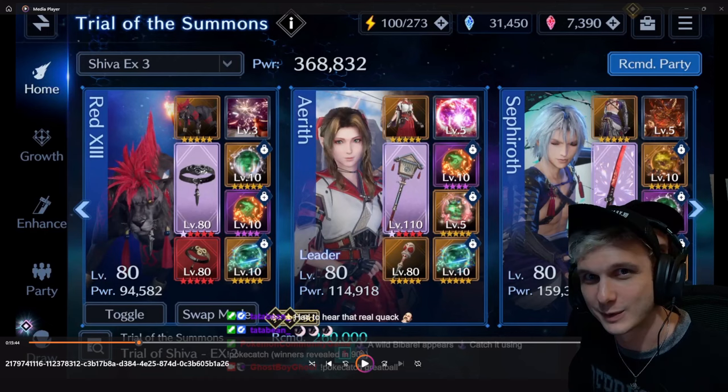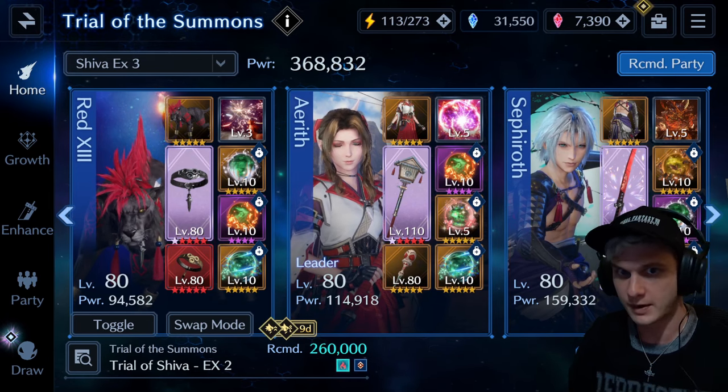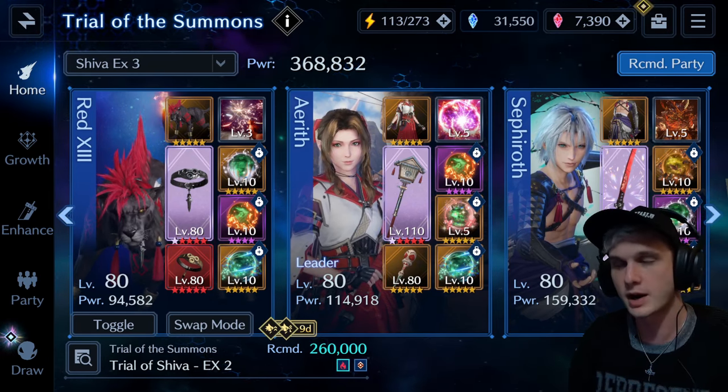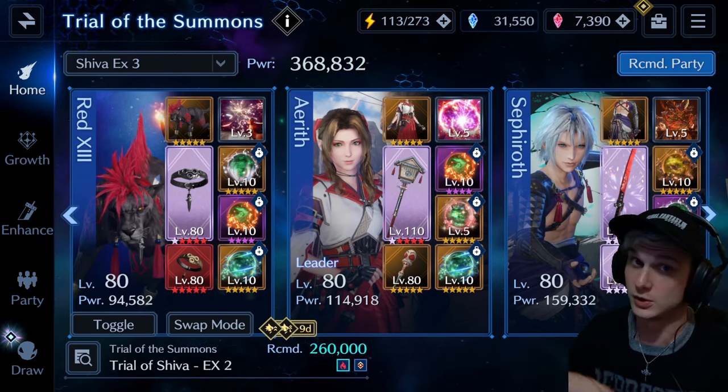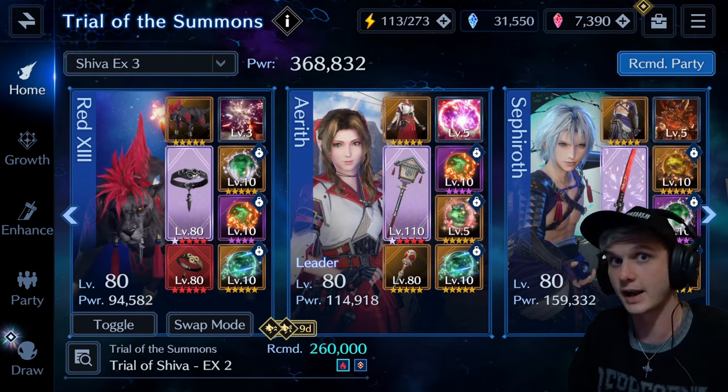Anyways, back to the video. Most people are going the magic fire route because Shiva is, of course, weak to fire. You need to deplete her bar, and magic attacks do a heck of a lot more damage than fire attacks to her, so you kind of got to use them.